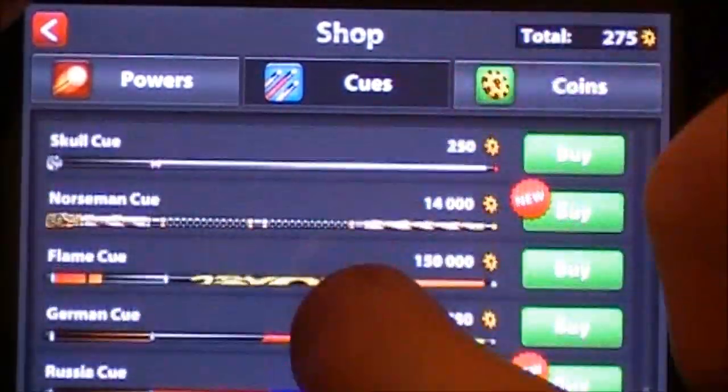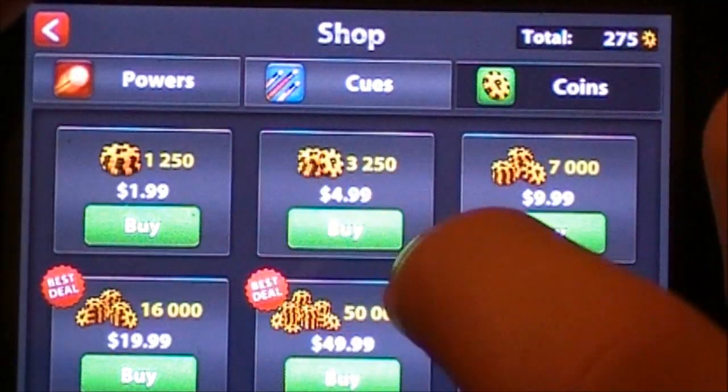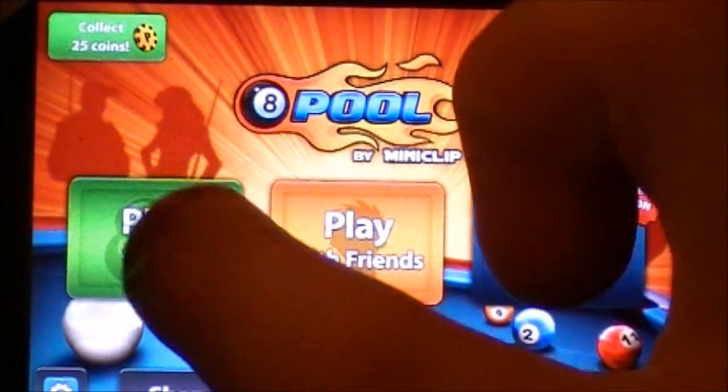You can buy new cue sticks — there's a huge amount, you can see all the different cue sticks available. You can also buy more coins with actual money to purchase different things. So we're just going to play 101 here.